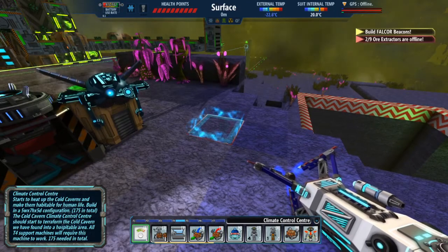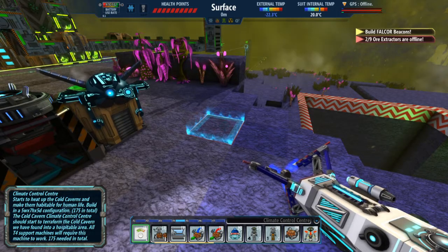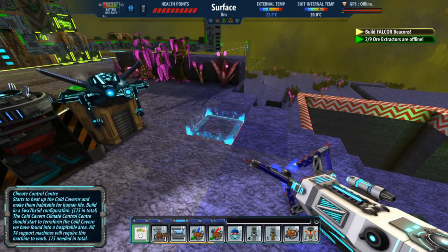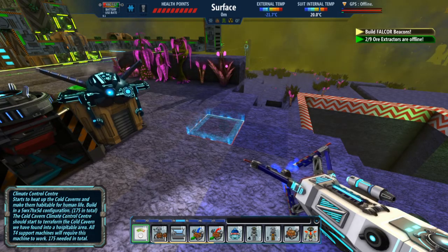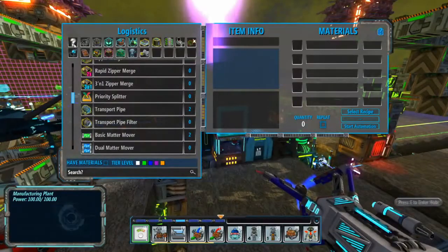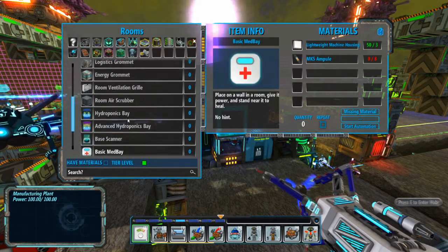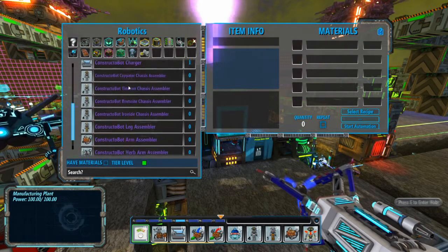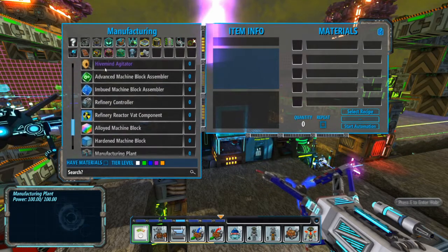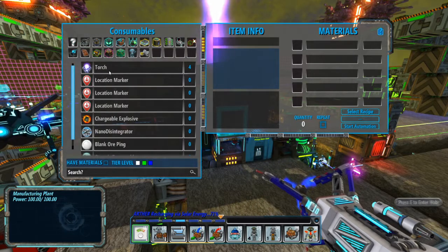The climate control center starts to heat up cold caverns and make them habitable for humans. Oh wait, I need 175 of these. What did I need for these again? That would be in rooms — not robotics, not decor, not manufacturing, not minecarts...